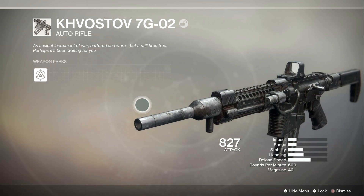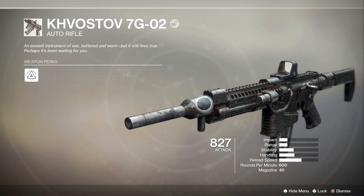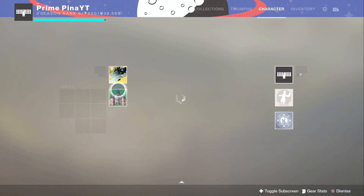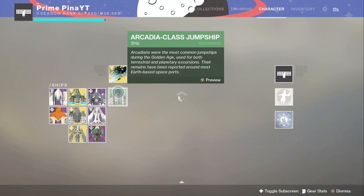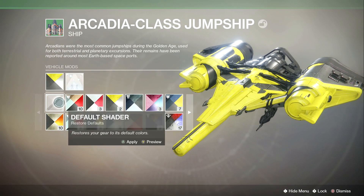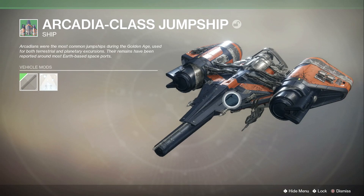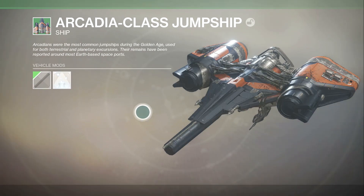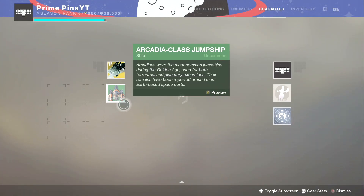But honestly I don't even mind because it's the Kvasov — at least I have it. It's an auto rifle, the OG one back from Destiny 1, which is really hype. And then if we go over here to the ship, the Arcadia Class Jump Ship — this was back in that mission. Let me show you guys without the shader because I did put on a Bumblebee one. But there it is — look at that. I can definitely tell this is the same exact ship from back in Destiny 1 when you first started the game.